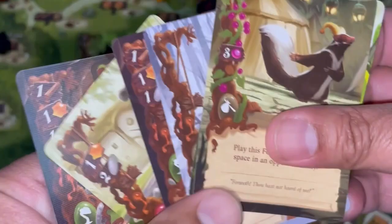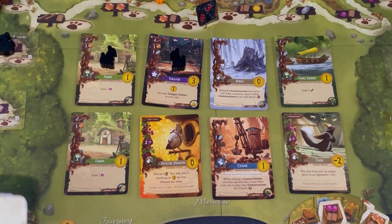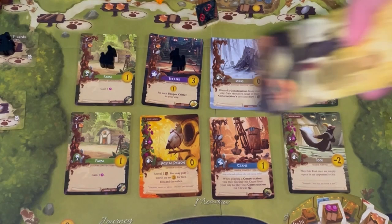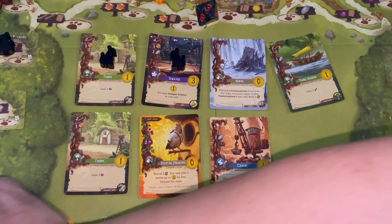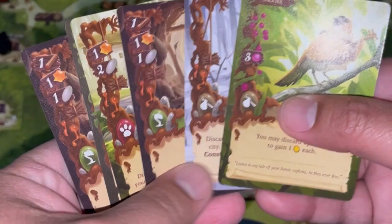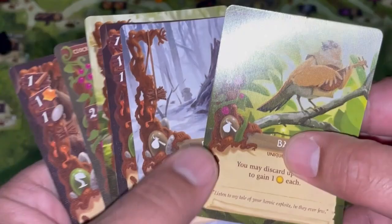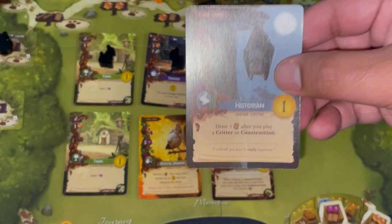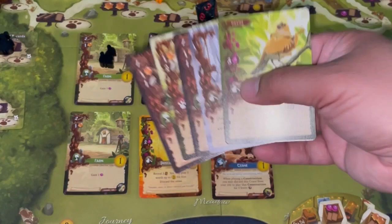Retcon incoming: I forgot that when the bot acquires the Fool, it plays it into my city, giving me a wasted space. I now have seven spaces, one filled with the Fool. To handle this, I spend three berries to play the Fool into the bot's city, discarding it and removing one card from the bot's collection — breaking its majority — rather than letting it keep an easy scoring card.